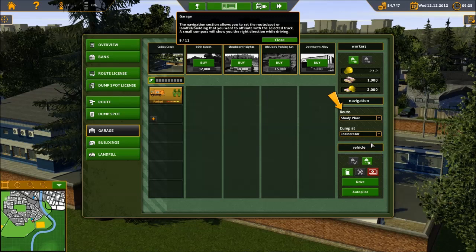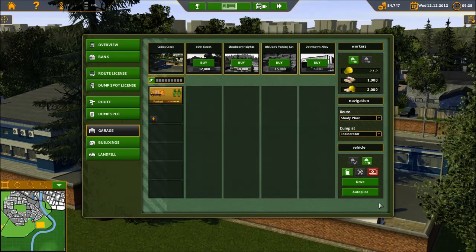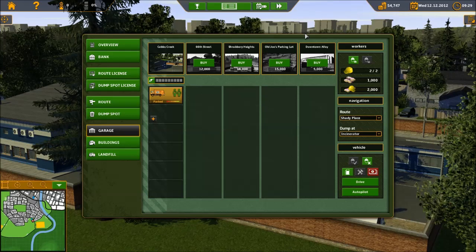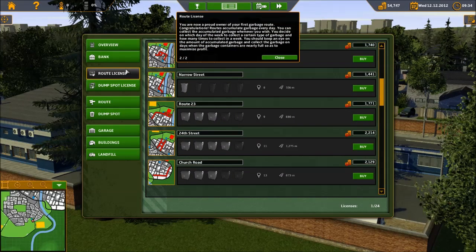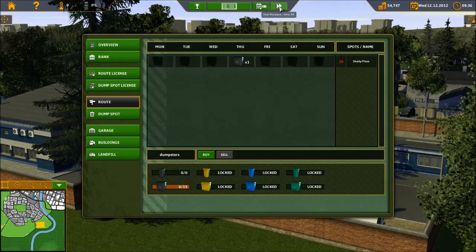We can assign the truck to a route, but if you try to autopilot it says you must have one drivable vehicle at your place. So you need another vehicle you can drive around before you can autopilot any other vehicles. As your operation grows larger you'll want to do that. There are many routes here — these don't have as much trash as the dumpsters obviously. The next rank requires an assistant vehicle and paper, so that's the mojo route license done.